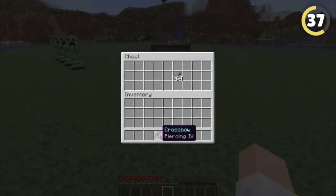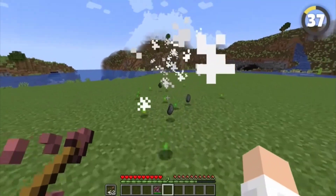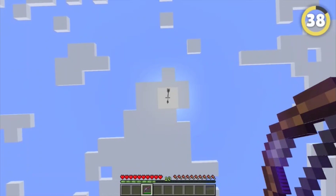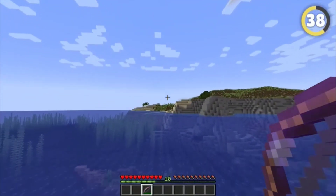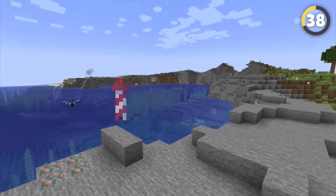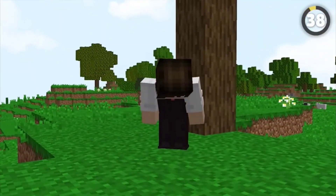Tipped arrows are more useful than you realize. You can use harming arrows with a piercing crossbow to deal tons of damage to multiple mobs at a time and even collect the arrows after. And if you hit yourself with a slow-falling arrow, you'll fly super high when using a Riptide Trident, allowing yourself to float for miles with an Elytra.